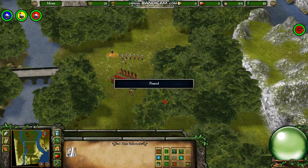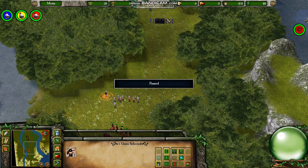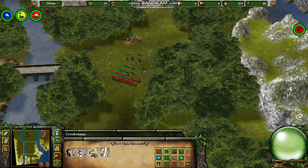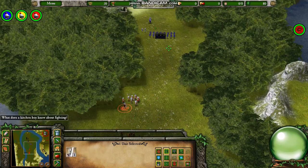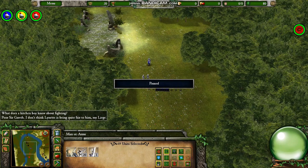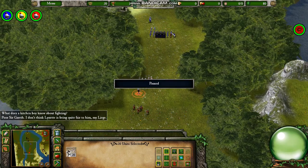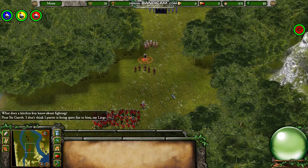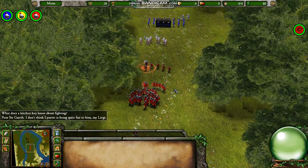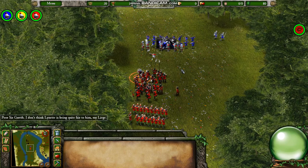Normally I'd send the swordsman out first, but he's a bit wounded. Poor Sir Gareth — I don't think Lynette is being quite fair to him. She's mean. They'll probably end up hooking up. Guys like the bad girls. No — Gareth marries Leonors, the one in the castle we're rescuing, unless you're reading Alfred Lord Tennyson, in which case Gareth marries Lynette. But according to Mallory, he marries Leonors. So we'll employ the same staggering tactic to make sure our troops survive and all of the enemy troops are eliminated.